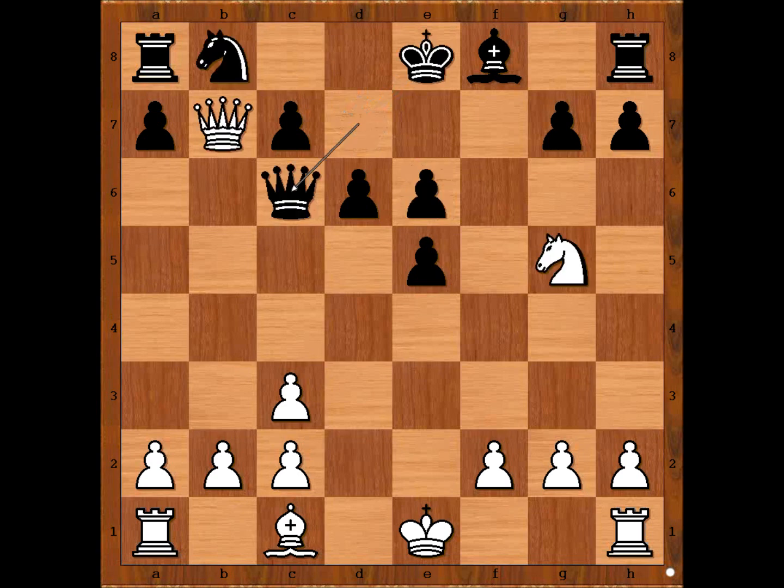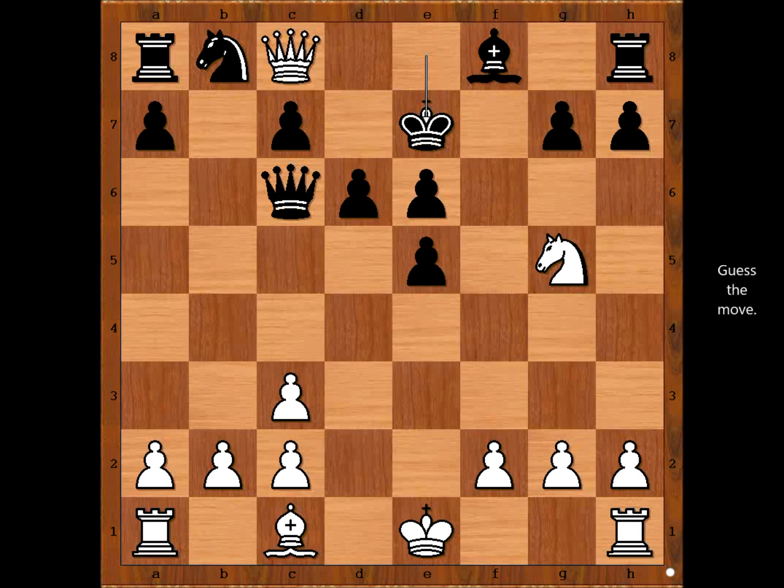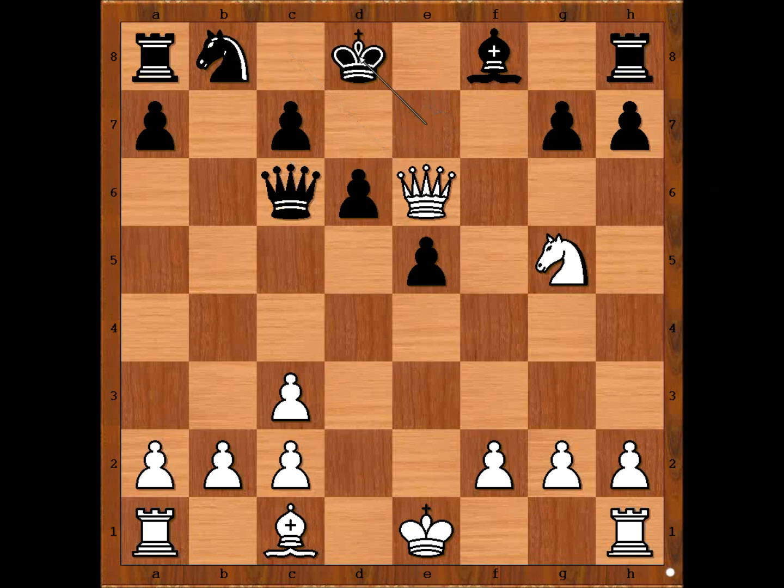So the best move in this position is queen to c8 check, king to e7. White played the move and black resigned. The move is queen takes on e6 — black resigned. After king to d8 there is checkmate in one: knight to f7 checkmate.